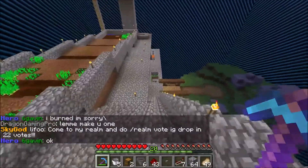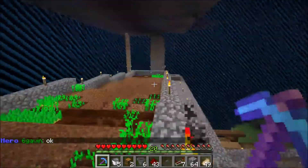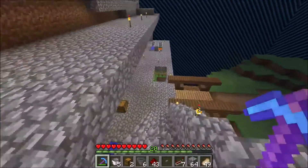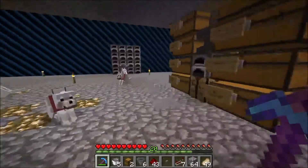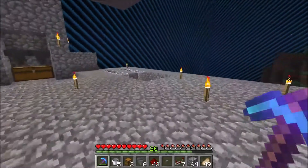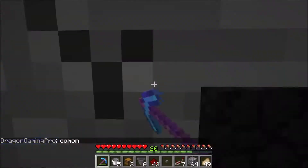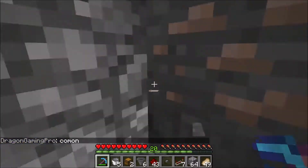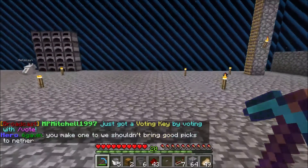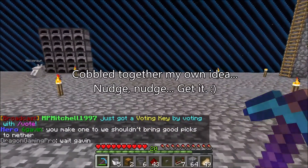What I want to work on today — and we get more and more dogs — I'm going to build an upgraded cobble gen. This one's been working out just fine, but I looked at a couple designs, thought about it a little bit, and cobbled together my own idea that I think is going to work. So that's what we're going to be working on today.